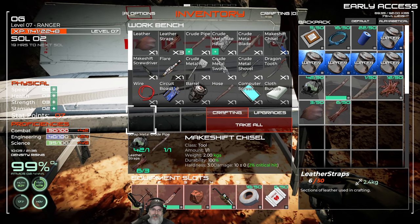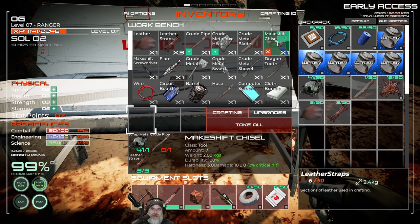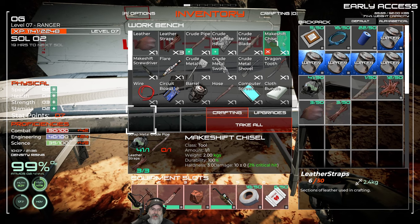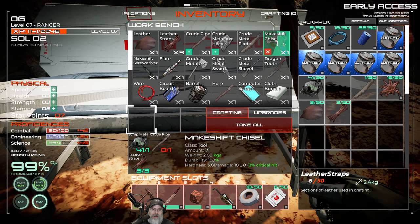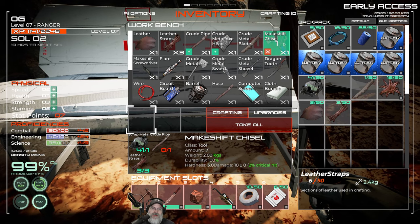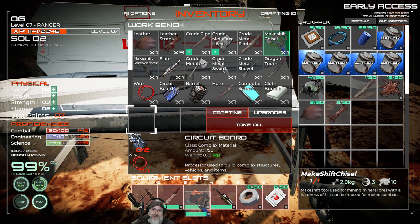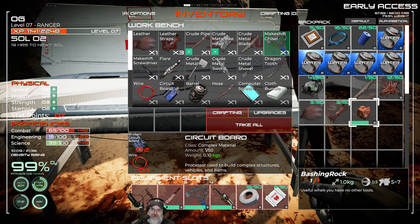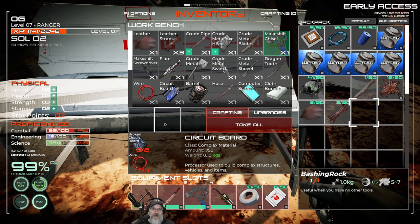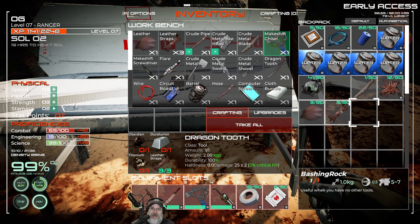Now we need to make leather straps — let's make six of those — and we should now be able to make the chisel. This will allow us to mine any minerals up to a hardness of three, which we're going to need to get started. The chisel also pretty much replaces the bashing stone — it's very good for harvesting berries off trees and that sort of thing. So let's replace the bashing stone; we don't need it anymore.